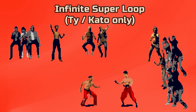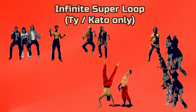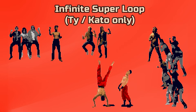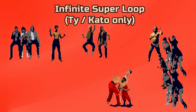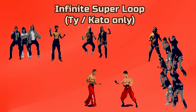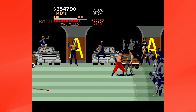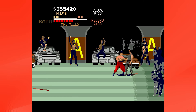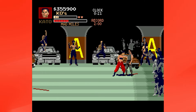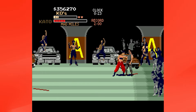I have to mention the infinite loops. Tai and Kato can cancel their super move by dodging. If they immediately perform their super move again, this will immediately cancel the dodge itself, which will lead them to an infinite loop if done correctly. It's easier to do as Kato, but it's harder to do on stages with a lot of items — it might be due to lag changing the timing, but I can't say for certain.